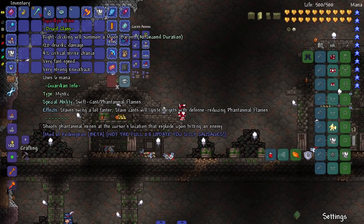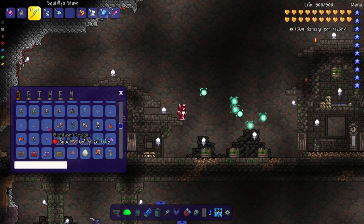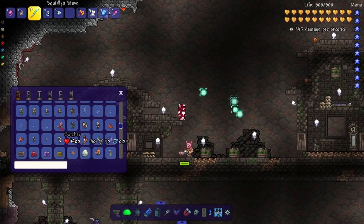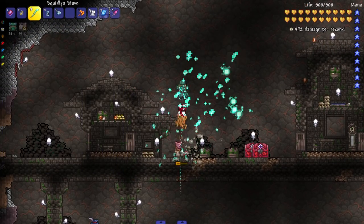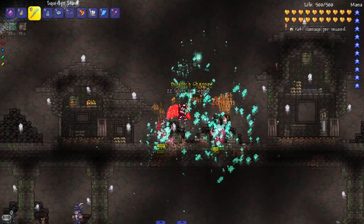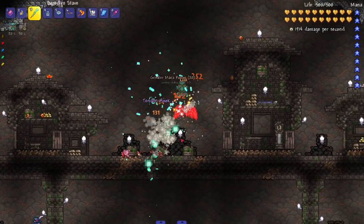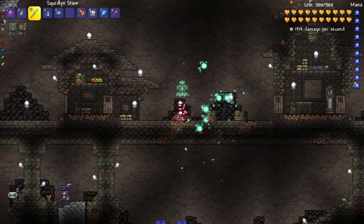Next: the Squidlin Stave, another druid subclass. Special ability is 'Swift Cast - Phantasmal Flames': staves swing a lot faster, and staves' cast will ignite targets with defense-reducing phantasmal flames, and shoots phantasmal mines at the cursor's location that explode upon hitting an enemy. In action - these explode if there's an enemy nearby. Let's bring in a Mimic and right-click to bring out the little guardians. There's a whole lot of chaos going down, a lot of damage being output.